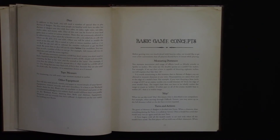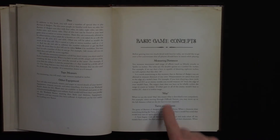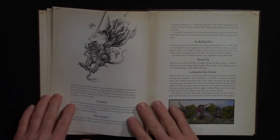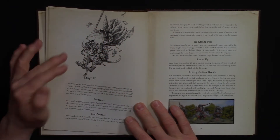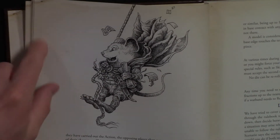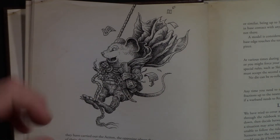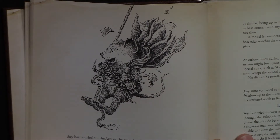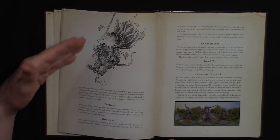The basic game concepts section will be very familiar if you've played wargames before. It covers how you measure, the use of the word 'may' so players don't ask if they can or can't do things, turns, and actions. The illustrations throughout are black and white anthropomorphic animals that remind you of old Aesop's Fables drawings — the book deliberately went with that old-school feel.